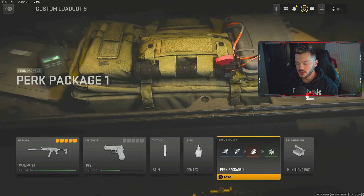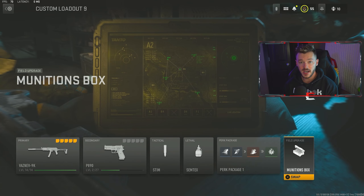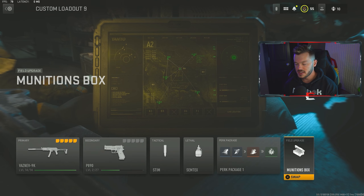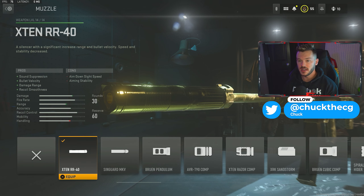For our secondary we have the P890, the stim shot for our tactical, and Semtex as our lethal. For my perk package I have a custom one: Double Time, Scavenger, Fast Hands, and Quick Fix. This is by far my favorite thing to run when I'm going for nukes and high killstreaks. Quick Fix is super clutch, and Fast Hands comes in very clutch too to keep the pace of the game flowing. I also have the Munitions Box — you could switch this out for Dead Silence if you really feel like it.